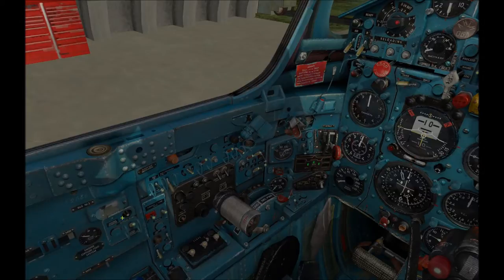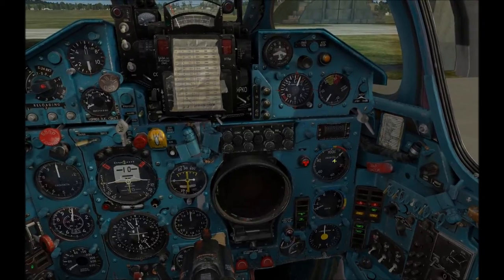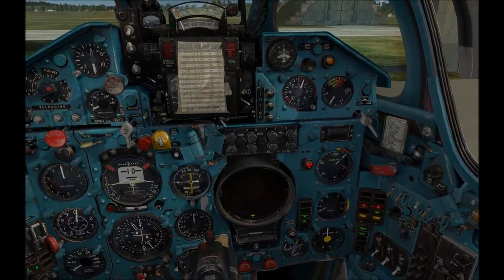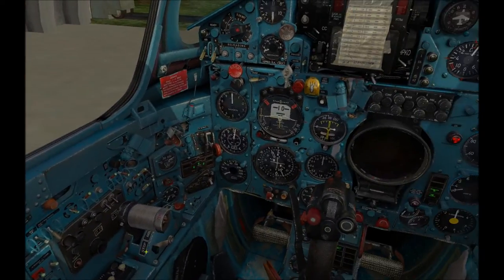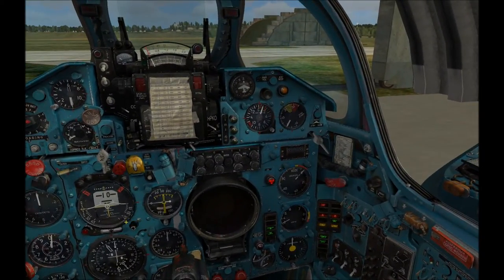The next step is to hold down the engine start button, but first I need to uncage the throttle and move it up into minimum. Then we hold down the engine start button and keep an eye on the RPM gauge. As soon as the N1 engine RPM needle starts lifting, we can release the engine start button. There we go — the needle is starting to climb, so we'll release.